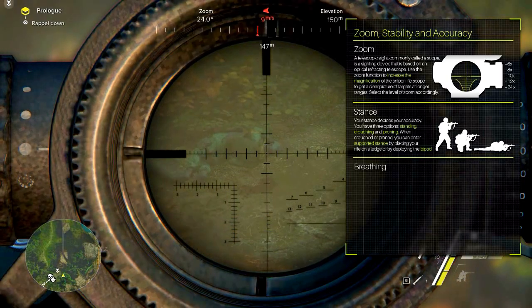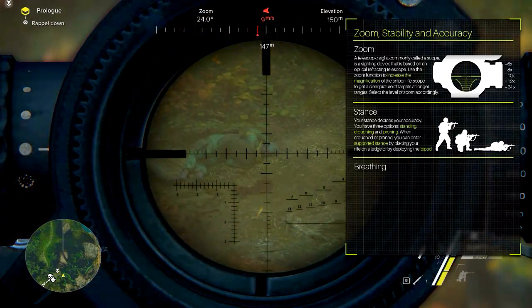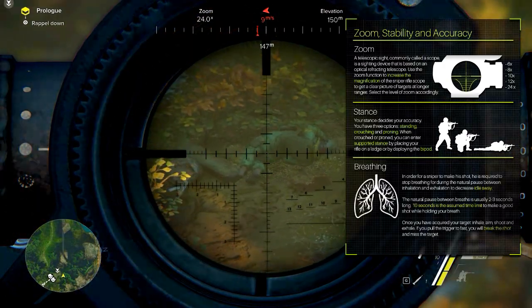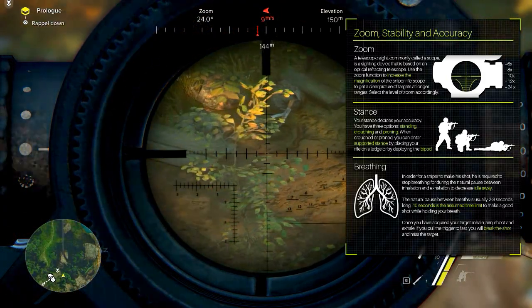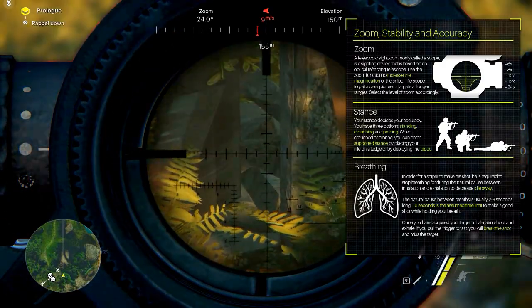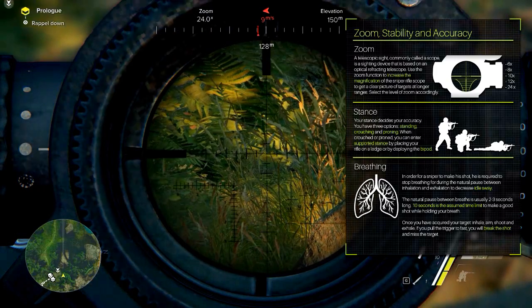Idle sway is the way the scope sways — your aim is never dead center. This is mostly because of the breathing of the character; you can see it sway around a little. You can hold your breath to decrease this effect to effectively zero, but don't hold it for too long — a maximum of 10 seconds is recommended. If you pull the trigger too early or too late, you will break the shot and miss your target.